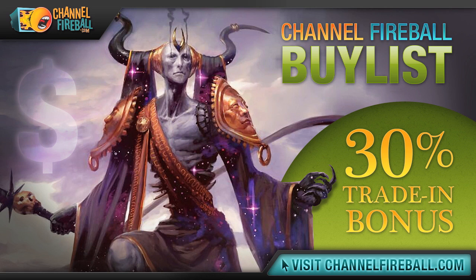Looking to transmute some unwanted cards into a booster box? Look no further than ChannelFireball.com's online buy list. We offer competitive prices on cards from Ancestral Recall to Zombie Master, and we send payments fast via check or PayPal. If you're not looking for cash, we offer a 30% store credit bonus. Head to ChannelFireball.com/buylist to submit your buy order.